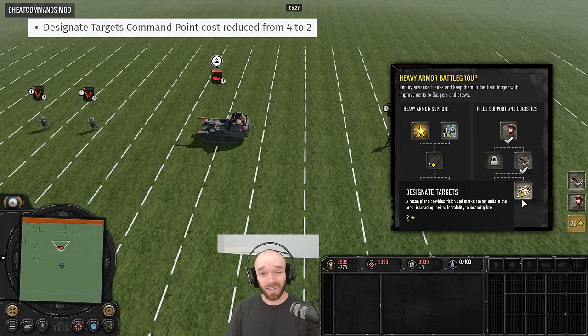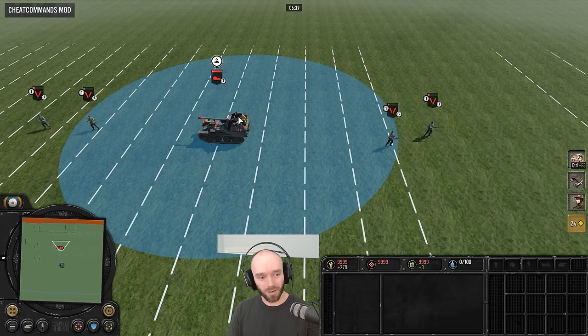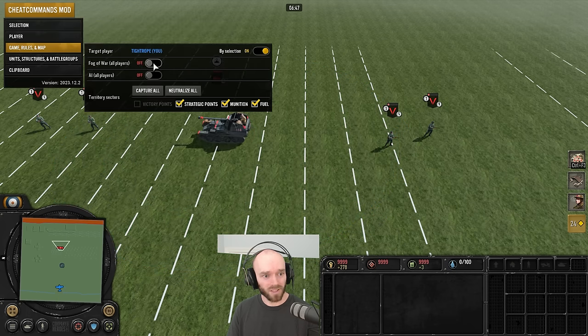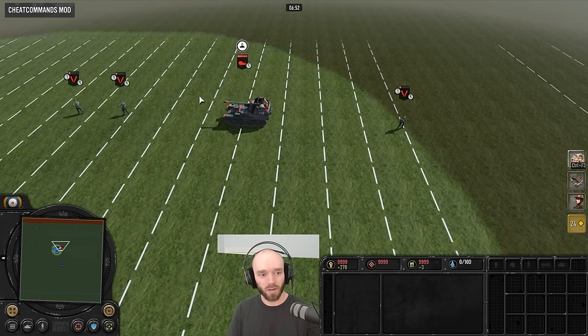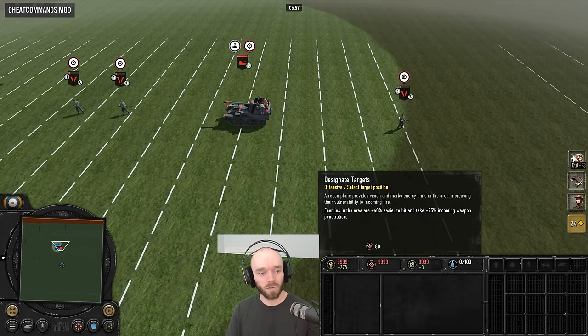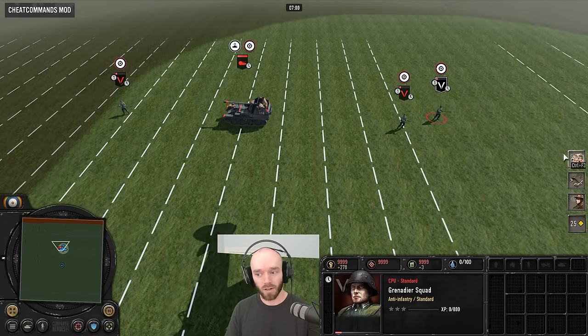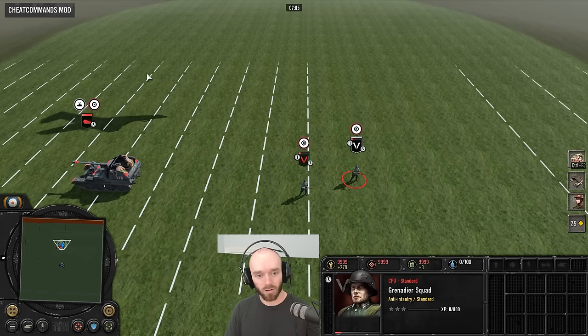Designate Targets came down in command point cost from 4 to 2, which is nice since it barely saw any play before. Looking at the area it covers, it's a pretty small area. It does provide a recon plane with some vision, but the debuff doesn't happen until the plane gets there, so it takes a while before the debuff is active. The debuff itself doesn't cover the largest area — and it actually covers a slightly larger area than the circle indicates, which is interesting.